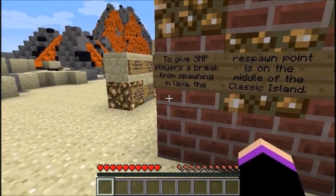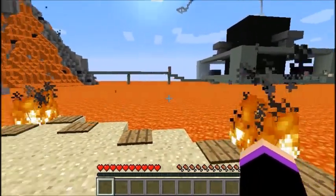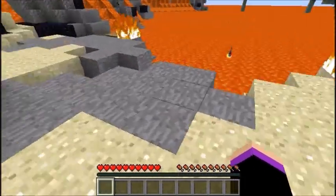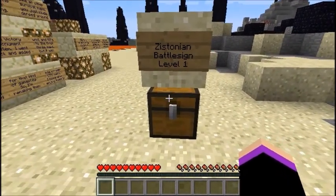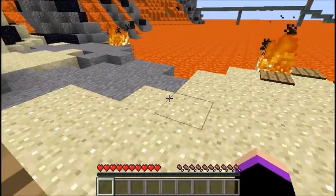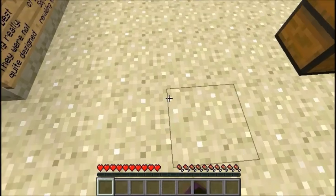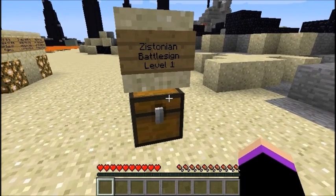I don't know. I still don't know what SMP even means — somebody explain this to me. And I honestly have no idea how I managed to read at least three or four signs without even a breath. Okay, Zastonian battle sign level one. Wait, why can't that break anything? All right, hold on guys, I think something's wrong here. Let me go check.